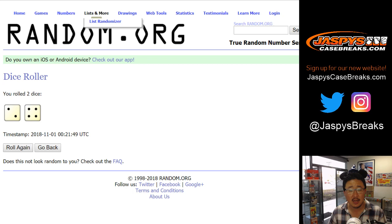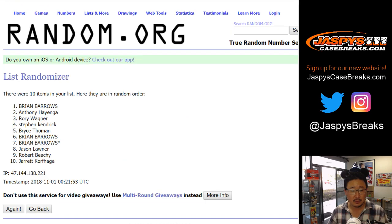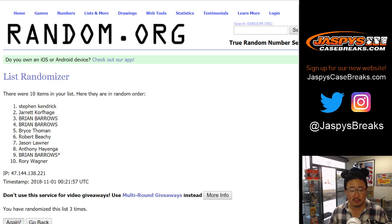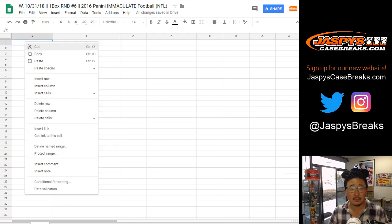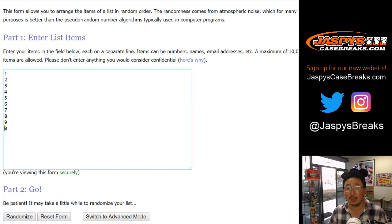Let's roll the dice and randomize each list. Two and a four — six times. And sixth and final time, we've got Rory down to Robert. Then two and a four, six times for the numbers. Good luck, numbers.